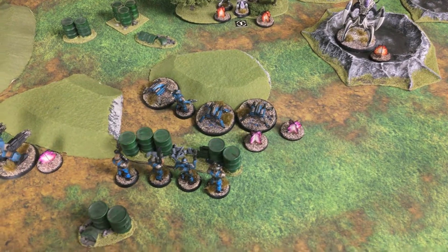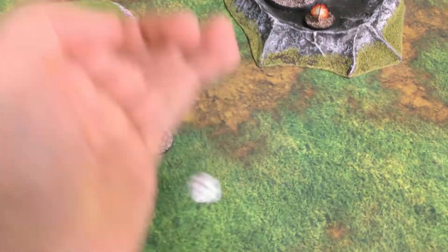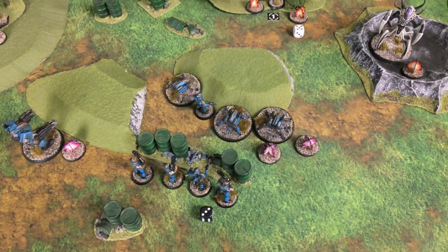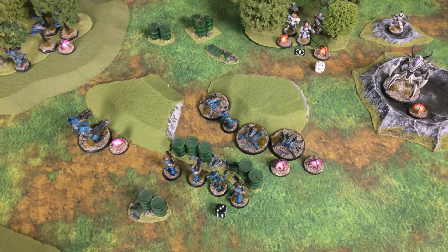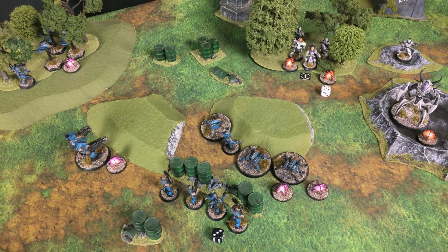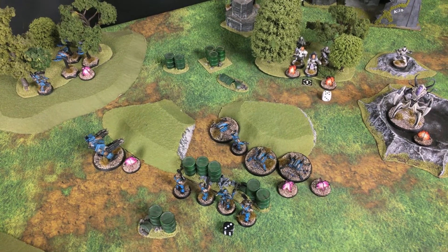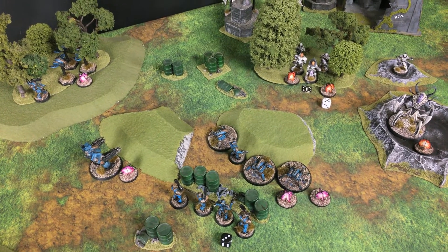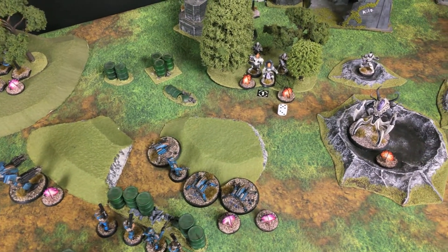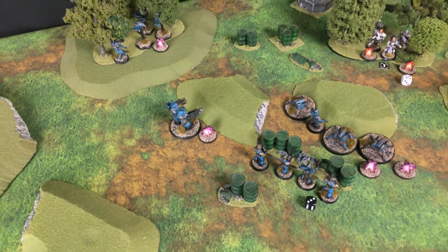Let's roll a black die for the Epirions — Danielle got a three. And for the Karests, Matt got a five. So Matt won the roll for priority, but that actually doesn't automatically make him the priority player. Instead, he gets to choose who will be the priority player. Being the priority player means you always go first whenever both players would act at the same time, including getting to activate the first unit of the turn. But it's not always a good thing, because sometimes you want to see what the opponent is going to do first — which is exactly what Matt decides to do, giving priority over to Danielle.